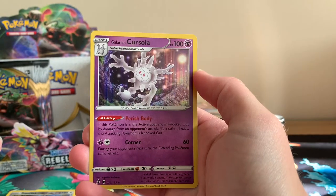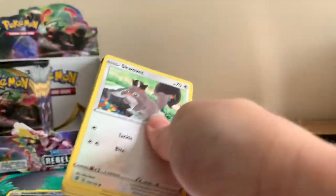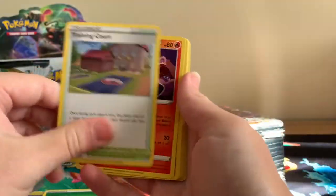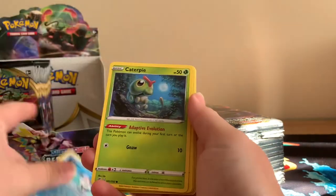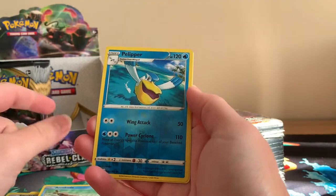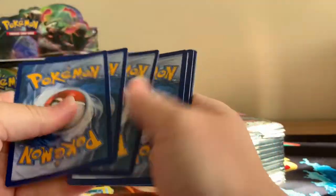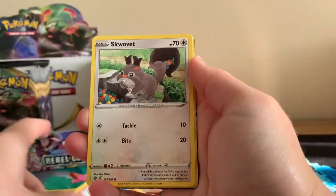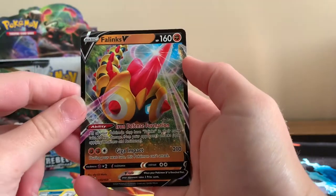And our first pull going to a holographic Galarian Corsola. I quite like the way they've done it this time — even though you have your V cards going throughout the card list, there are also VMAXs to match those as well. So you can get a Rillaboom V and then the Rillaboom VMAX sorted right next to it if you do it in card order, which I personally do. Arrokuda, Reverse Holographic Pelipper, and a Scizor. And the gold cards in this set look absolutely amazing.